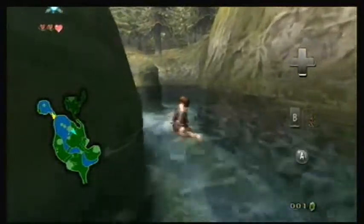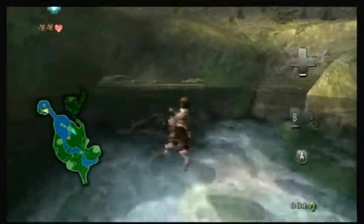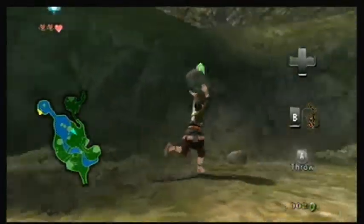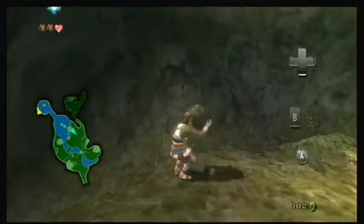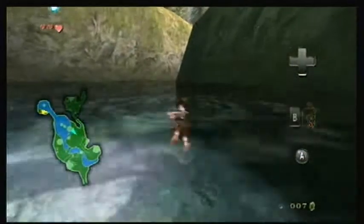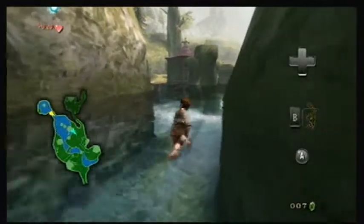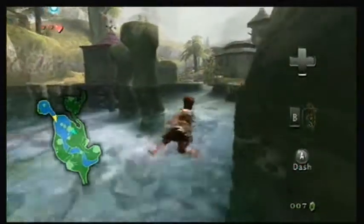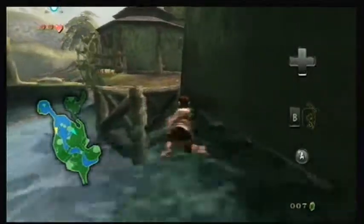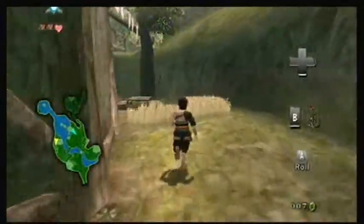There is a little something back here that we can get. Now let's lift these rocks. Under this one is a blue rupee. Get used to Link stopping for blue and yellow rupees like that — it's going to be like that every time you reset the game. Not as bad as Skyward Sword, though. Twilight Princess isn't as bad as Skyward Sword — sorry, got that mixed up.